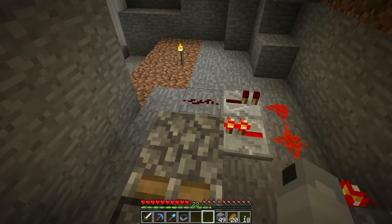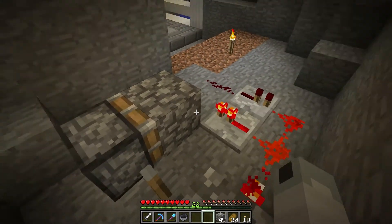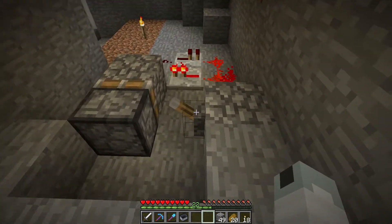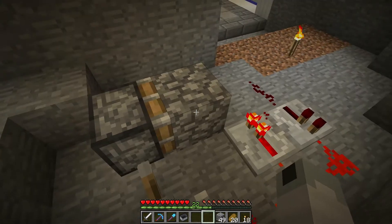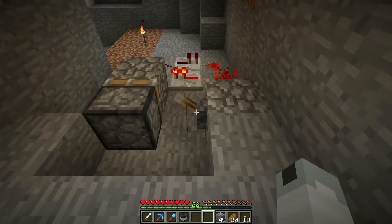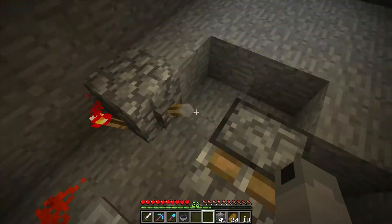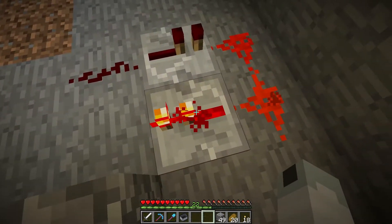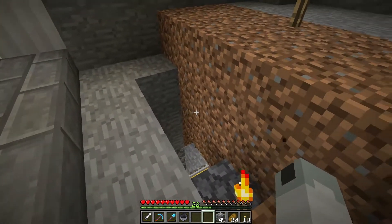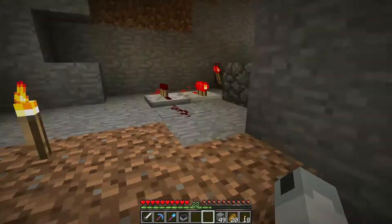Luckily, Minecraft was kind and the time it takes for a piston to extend is just the amount of time for this torch to power off, turning this into a one-tick clock. So I've got a lever here — it's going to turn this torch off and also extend this piston at the same time, pushing this block in front of this loaded repeater and causing it to cycle in its clock state. Basically, it just acts as a reset in case the rails ever get stuck in a fully powered state.